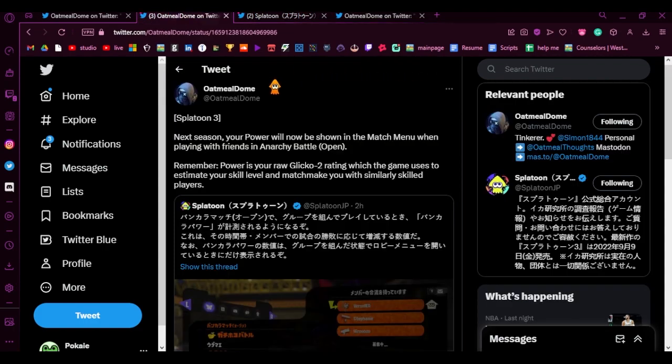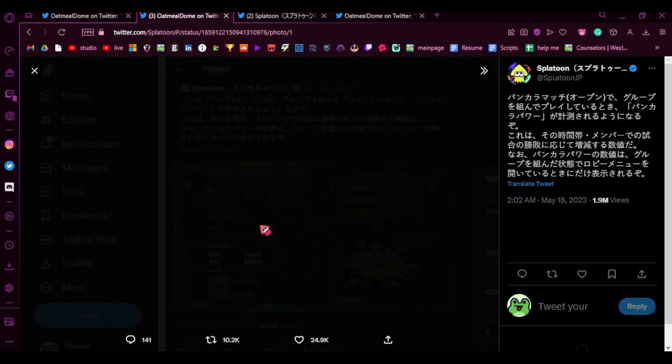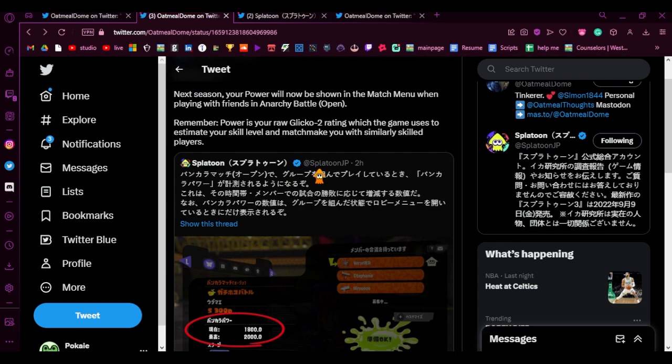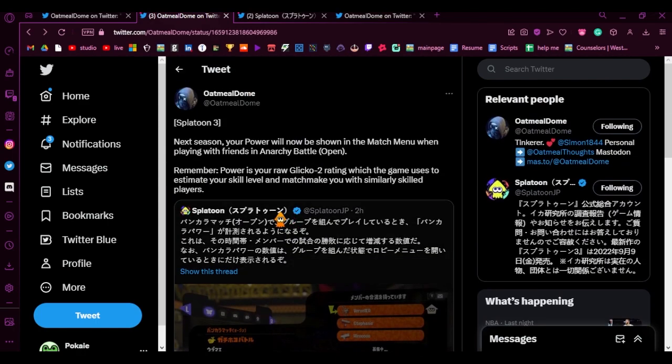Regarding anarchy changes: next season, your power will now be shown in the match menu when playing with friends in Anarchy Battle Open. Remember, power is your raw Glicko-2 rating, which the game uses to estimate your skill level and matchmake you with similar players. So in the example shown, we can see 1800 for Veronica, 2000 for Stephanie, and Hero doesn't appear to have a score. That's a pretty cool change.